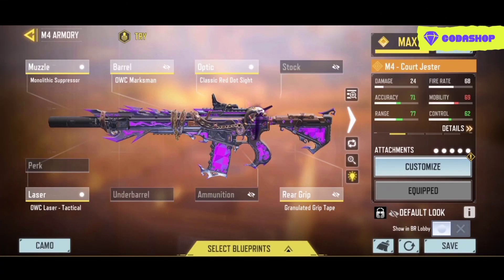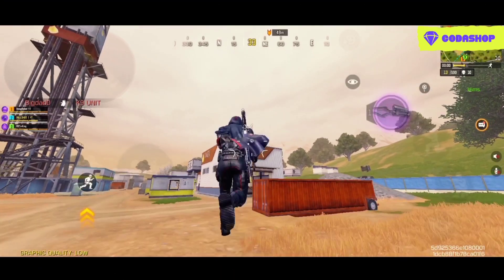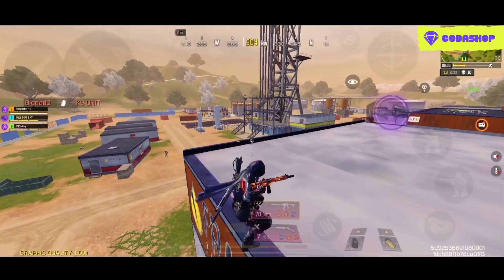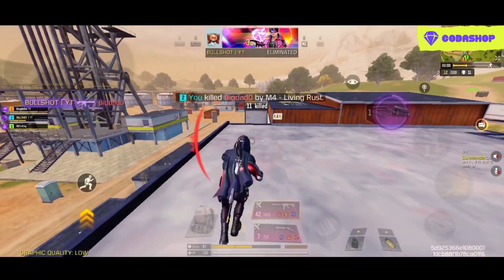Here are two insane custom gunsmith loadouts of this assault rifle. Both of them are designed for long-range battles, as I have used the monolithic suppressor with these builds. For the mods, I am recommending you to use the long-range mods, the precise shot mods, and the extended magazine mods, to get the most effective results possible.